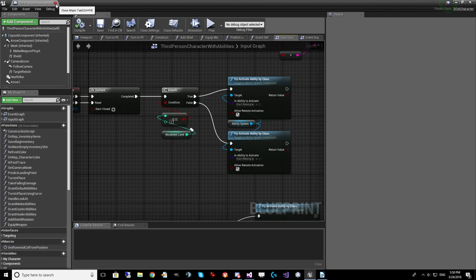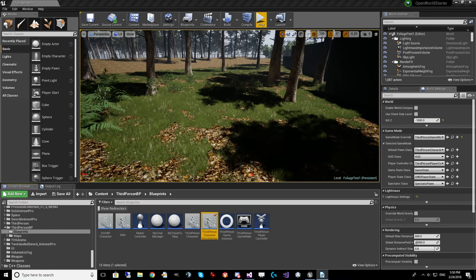So we've taken a look at gameplay abilities, gameplay tags, gameplay effects, and how they can spawn gameplay cues. The last thing to look at is a gameplay event. These are really powerful. A lot of your abilities will not use them, but they have some cool use cases.